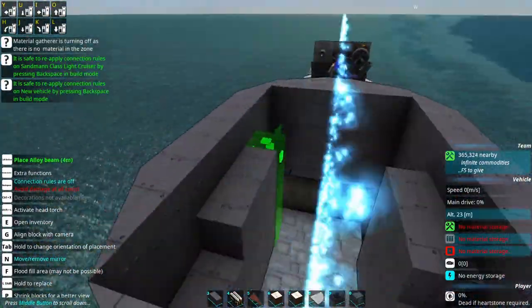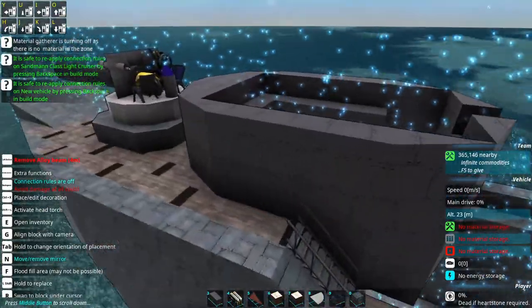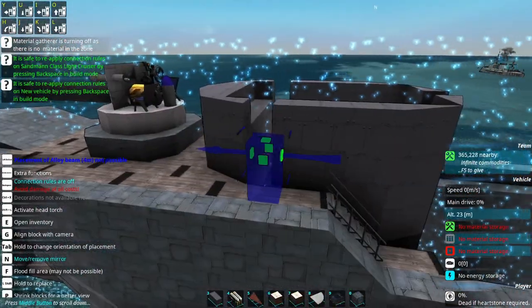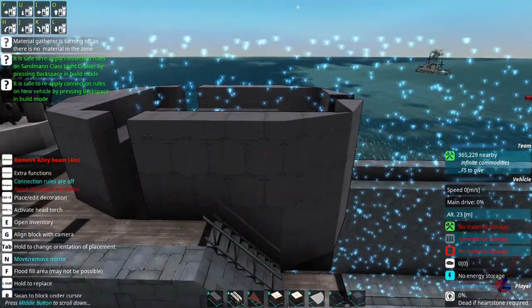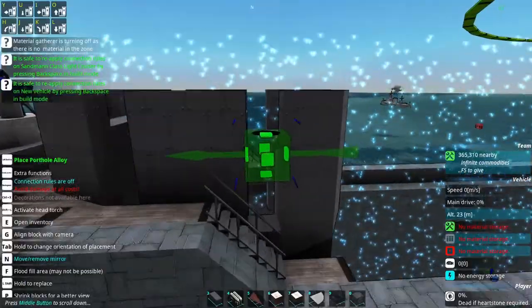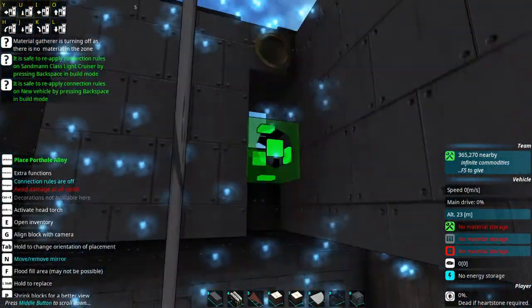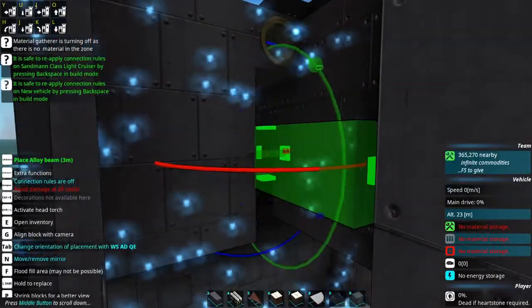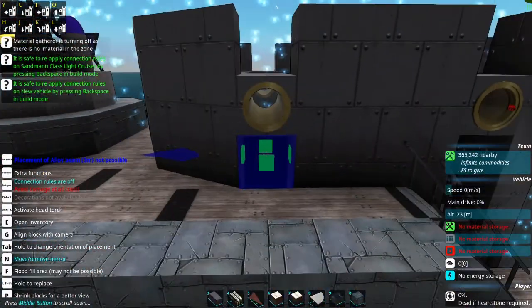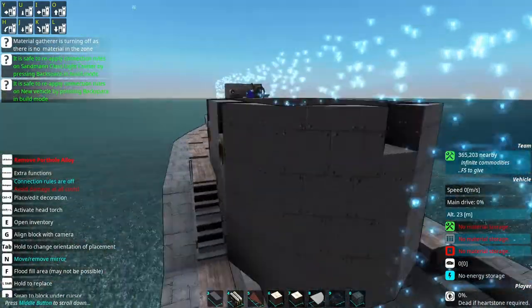Yeah, that looks right there. So when building a smaller ship like this, I find putting the sensors in the tower is usually a pretty good place to hide them. I'm going to use the old standard here of putting them behind alloy portals.